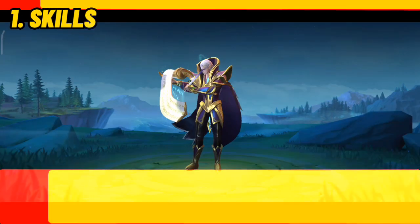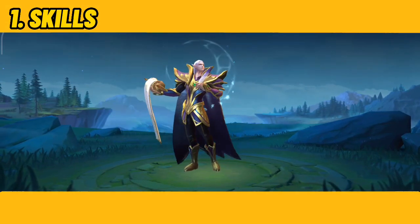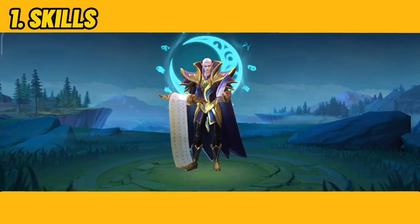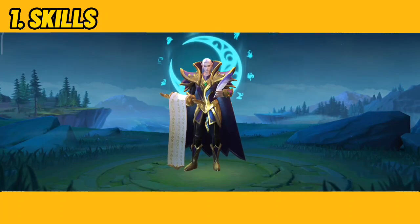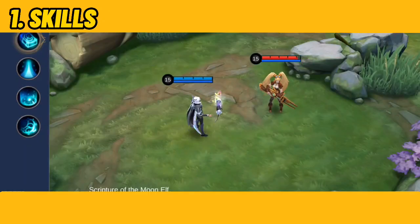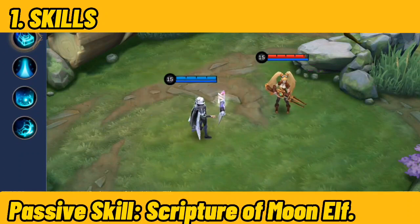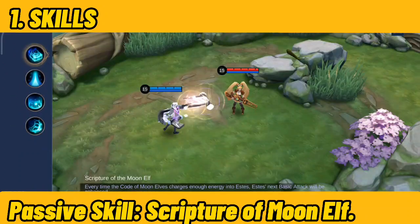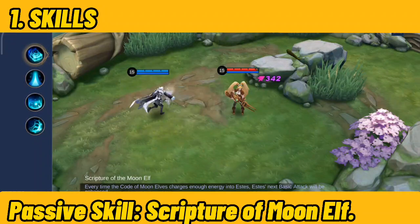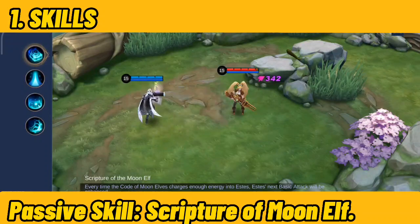Number 1: Skills. Estes is the king of moon elf that can consistently heal allies around him through the blessing of holy light. Estes has an insane amount of healing power that can sustain your allies' HP, especially in a bloody clash. Passive Skill — Scripture of Moon Elf: Your basic attack will be enhanced when stacks reach 100, dealing 250 points of magic damage that rebounds to nearby enemies, inflicting 125 points of magic damage.